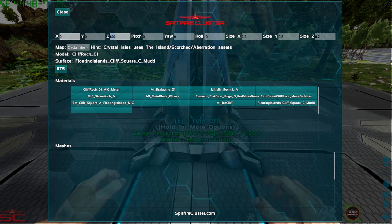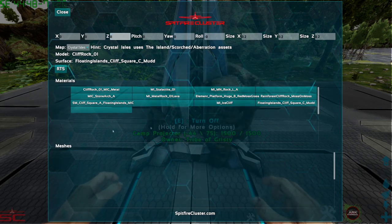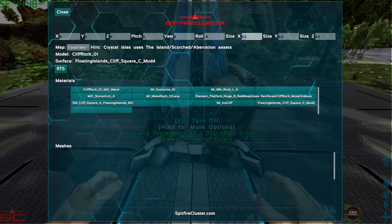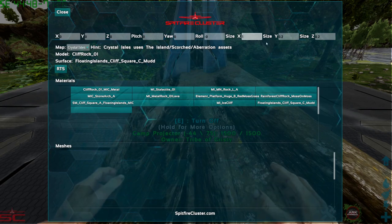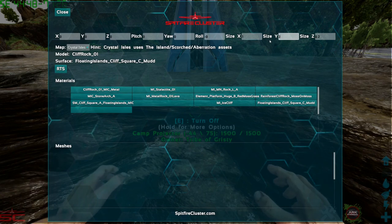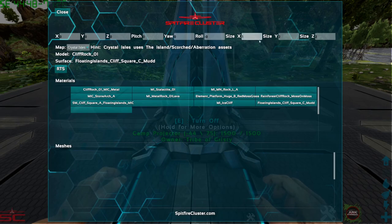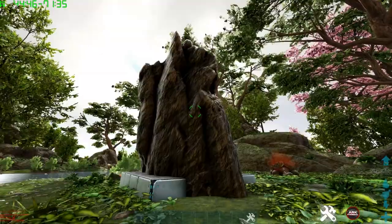You want to set all of these to zero so you can actually see your mesh and its size. The X size is the length of it, Y is the width of it, as you can see, and Z is the height of it, as you can see when I go out of it.